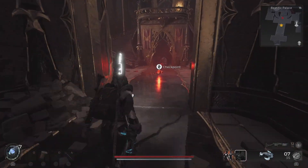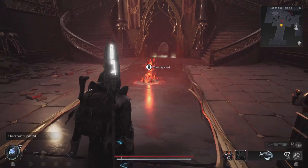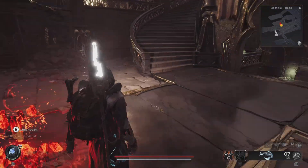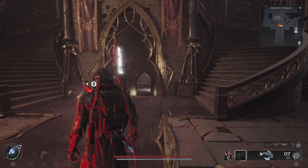You should have a checkpoint in front of you, so you can activate it if you like. The door in front of you is locked at the start, but as you progress through the level you will be able to unlock it from the other side.